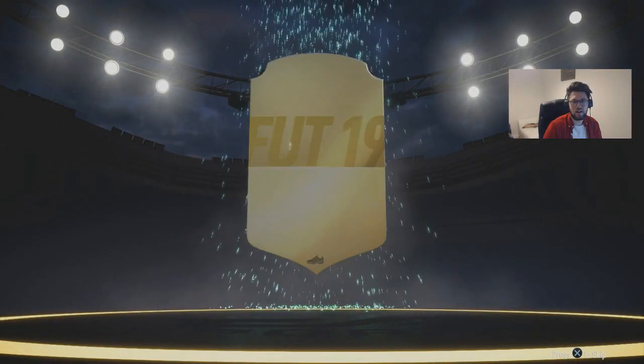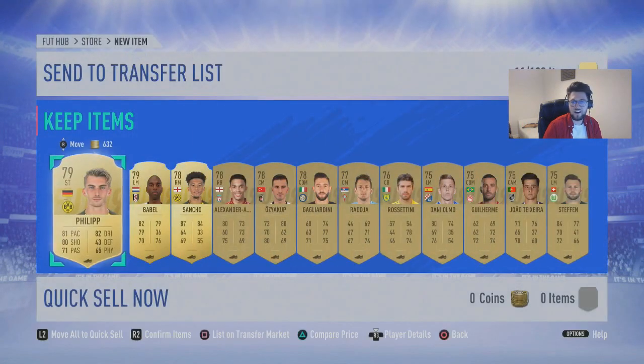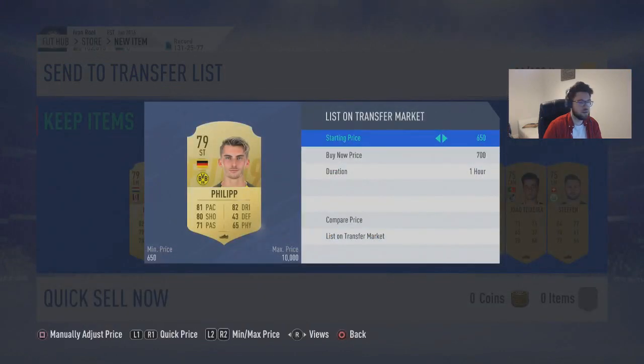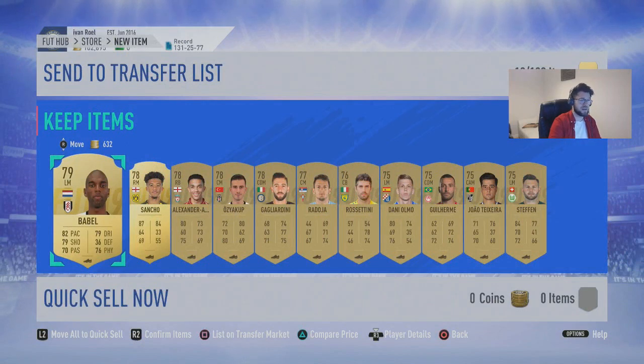So we do get a German striker called Philip, 79 rated was my highest player, even though I put 83 rated players in there. We did get a couple of nice little players in there, but he's not going for that much — basically discard. But obviously if you do all of them, you'll probably make a little bit of money from the SBC.